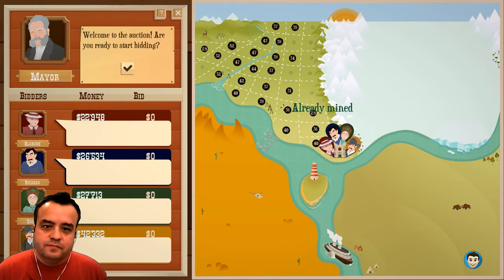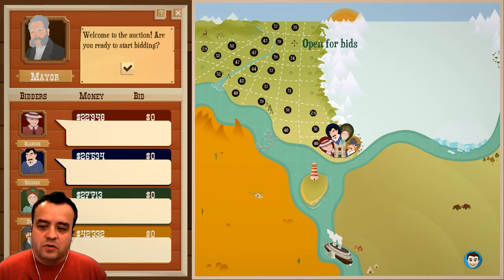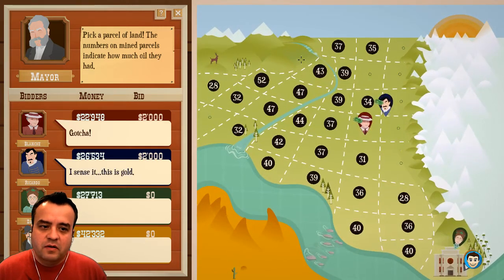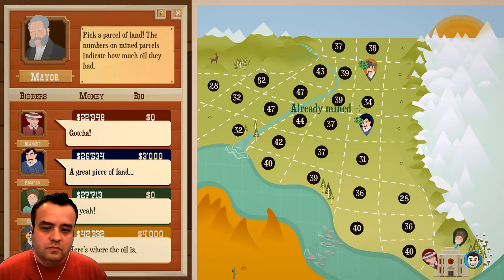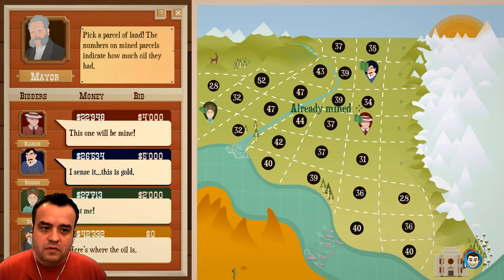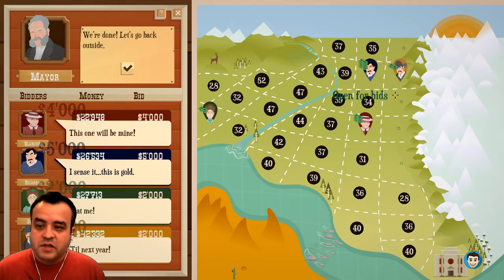Alright, what do we have here? Well, this is tough. 30s here, 30s here, but kinda high 30s there. I think that's the best spot to go. So I'm gonna bid there. It's fine, I'll bid there, save some money.